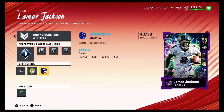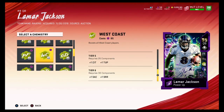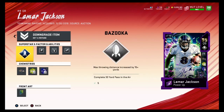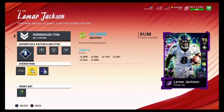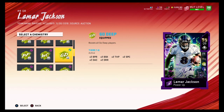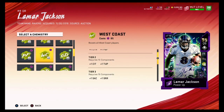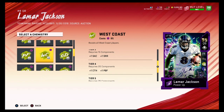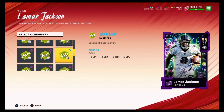If I had Patrick Mahomes with 99 throw power, I'd probably put West Coast because it helps with throw under pressure and short accuracy. But Lamar Jackson's throw under pressure is 98 and his short accuracy is 96, so he doesn't really need West Coast. Go Deep also gives your wide receivers plus two speed catching, plus two deep accuracy, and plus two deep route running, while West Coast gives plus two catching, plus two catch in traffic, and plus two short route running.